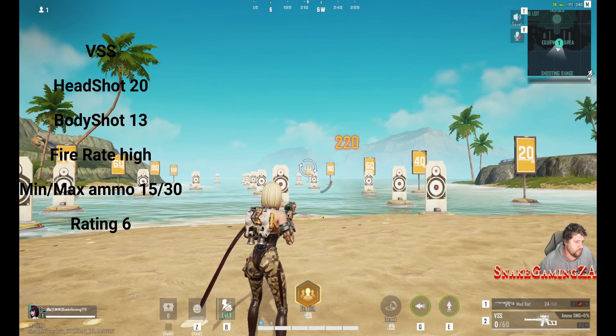Then we have the Mad Rat — once again a burst fire that I hate. It's got a good headshot damage of 26, a body shot of 17. It is burst fire and ranges between 24 and 36 ammo capacity. I gave it a 4. I told you guys, I hate burst fire.